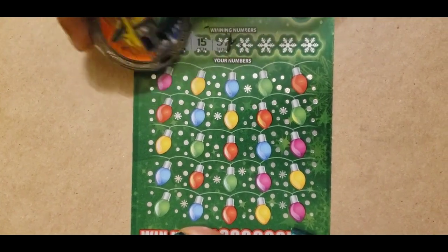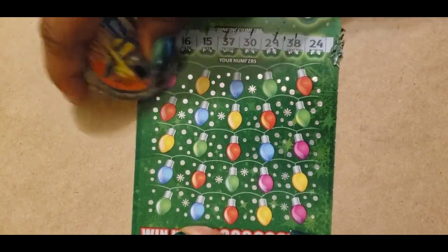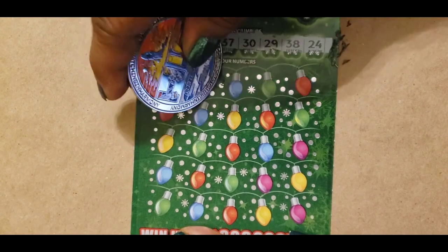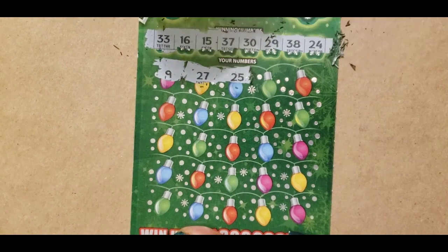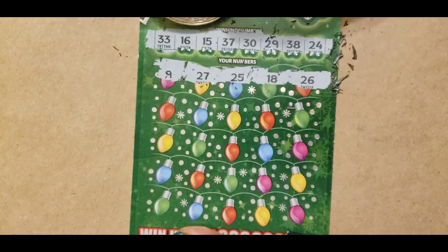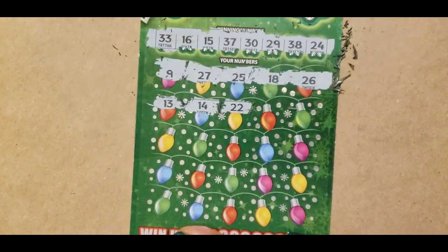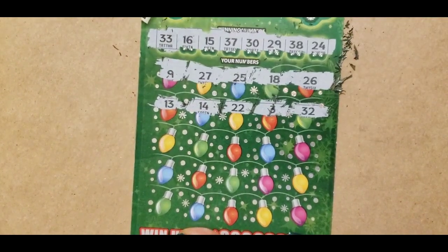33, 16, 15, 37, 30, 29, 38, and 24. There are no single numbers at the top. 27. We have a 37. 25. The only 20s we have are 24 and 29. 18 and 26. We have a 16, 15, 14, 22, 3, and 32. We have a 33.